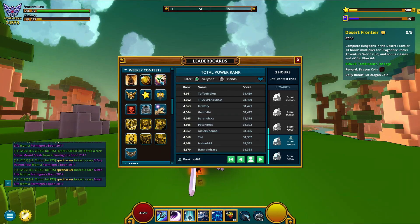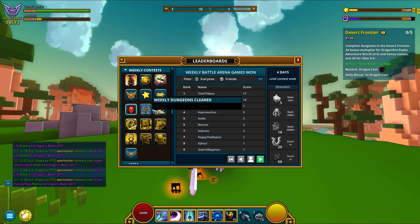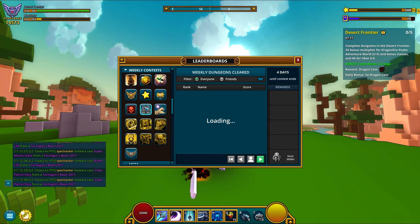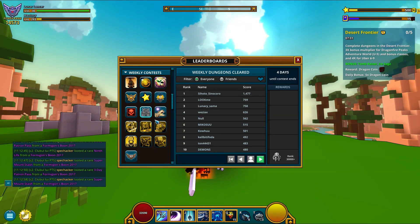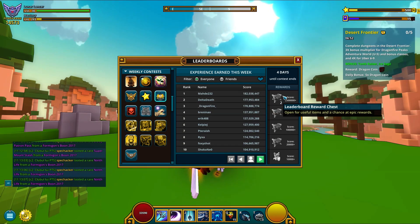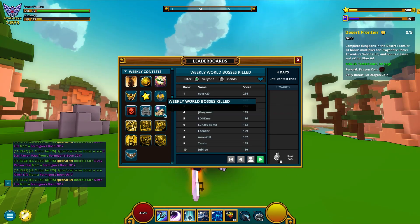So we got the usual class power rank contests. Then you got the mastery one, the weekly dungeons completed, the weekly battle arena games won, the weekly dungeons cleared. What's the difference between weekly dungeons completed and weekly dungeons cleared? A little bit confused right now. But there are also some new icons over here, such as this one — experience earned this week. This is a brand new contest giving you leaderboard chests and even 9th lives. We also got this one — weekly world bosses killed. Very interesting.